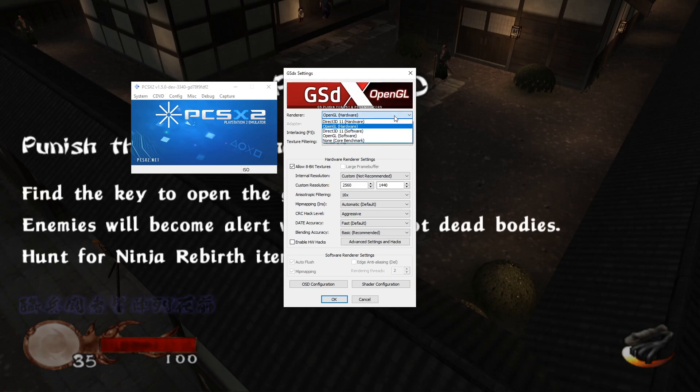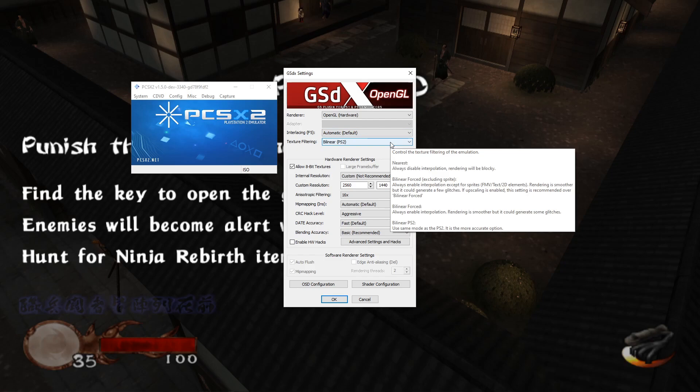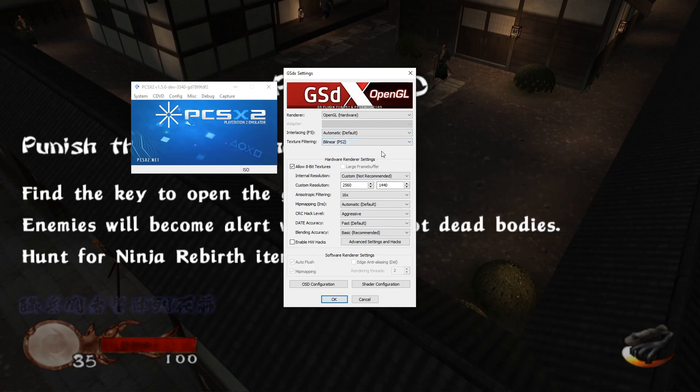We're using the OpenGL hardware renderer. Interlacing I have currently got set to default, but do note that if you're getting any weird screen shaking or things look a little bit blurry, you can cycle through your interlacing options while in-game by tapping your F5 key and select one that looks good for you — but the chances are the default will be absolutely fine. Texture filtering is set to its default at bilinear, and I'm allowing 8-bit textures so that my GPU picks up some of the slack.